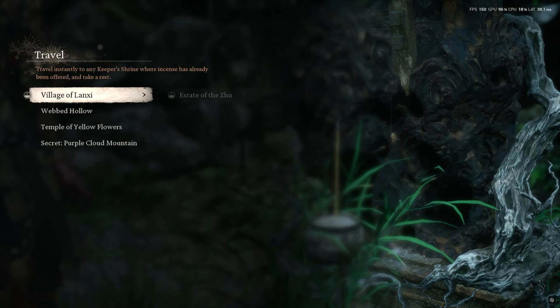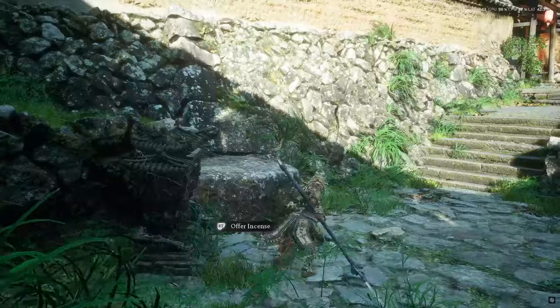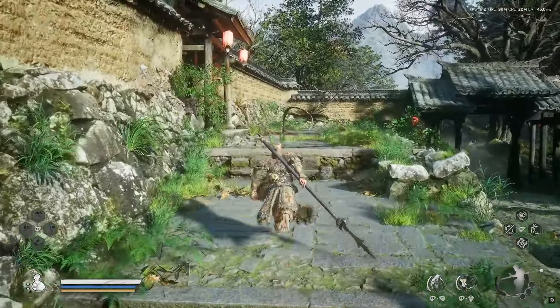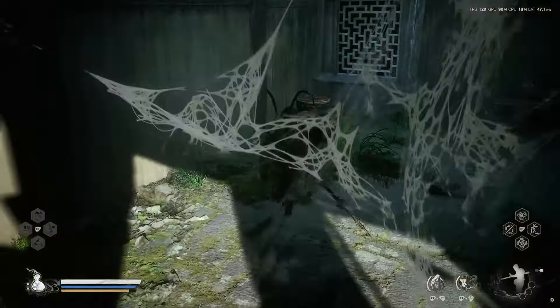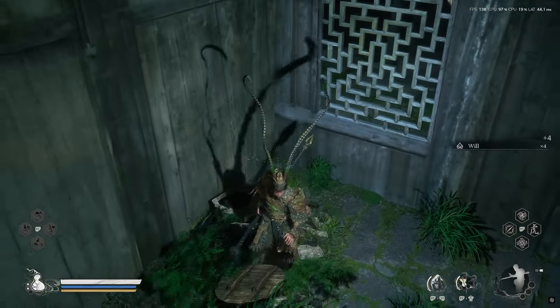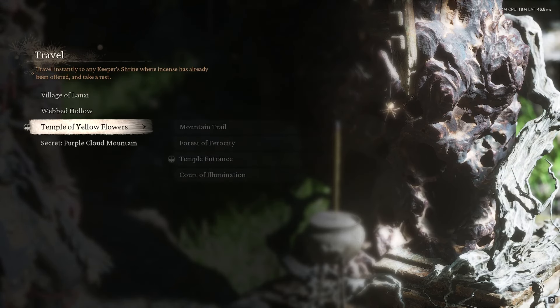The next worm can be found in Chapter Four, the Webbed Hollow. You'll need to get to the Village of Langsy and then the Estate of the Zhu shrine. Once you're here, follow me — all you need to do is come to this corner here and the barrel should be right over here.